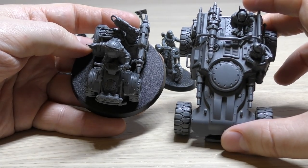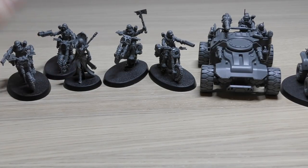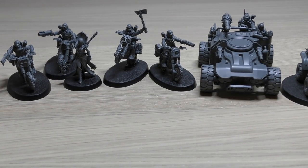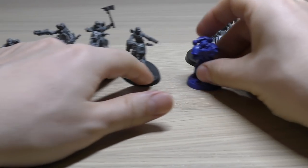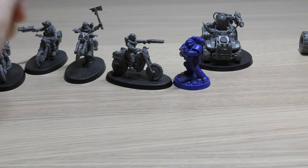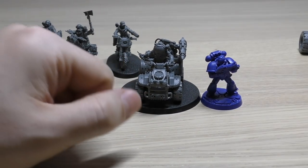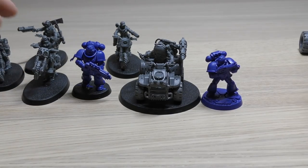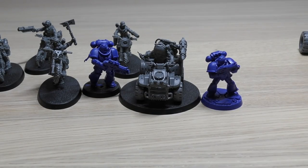Comparing to the quad bike - fair bit bigger. It's actually bigger than I thought it would be, the Ridge Runner, which is great. Next to some Imperial models then - so a normal Space Marine. If you compare the quad bikes and the bikers, the Space Marine is a fair bit bigger. That looks quite feasible. And then an Intercessor - as you can see the Intercessor is far far bigger with so much more bulk compared to these, and could probably knock these off very easily, especially with their bolt rifles.